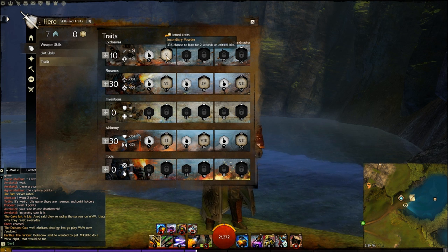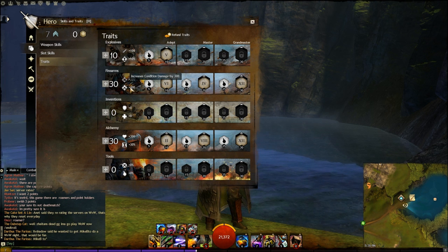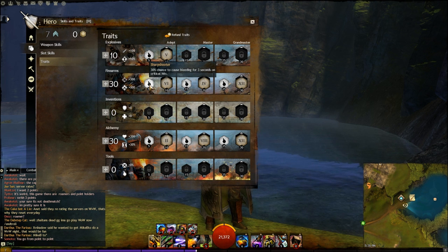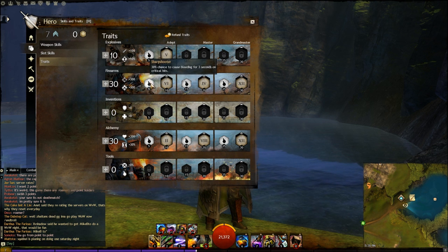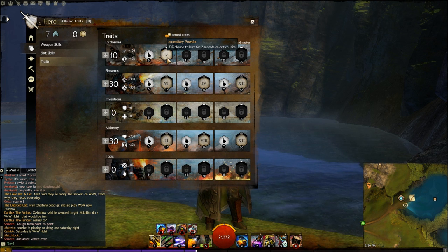You want to go with Incendiary Powder, which gives a 33% chance to burn foes for two seconds on critical hits. In the Firearms tree we have condition damage increased by 300 and precision increased by 300 from the 30 points, giving us extra criticals. Sharpshooter gives a 30% chance to cause bleeding for three seconds on critical hits — it stacks with Incendiary Powder, so critical hits apply both burns and bleeds.